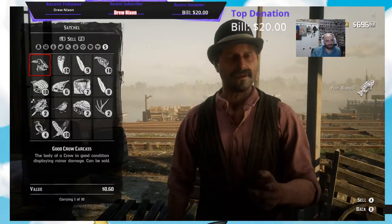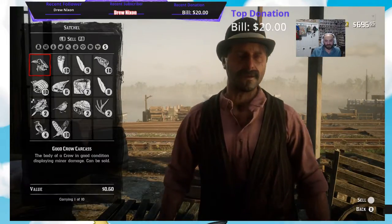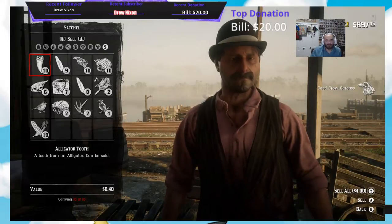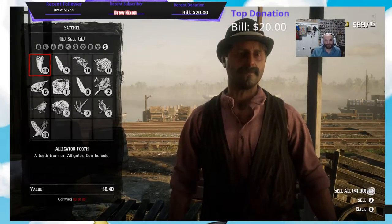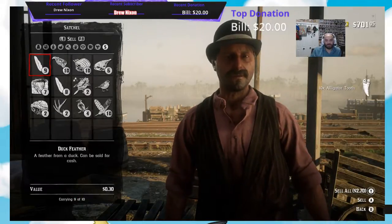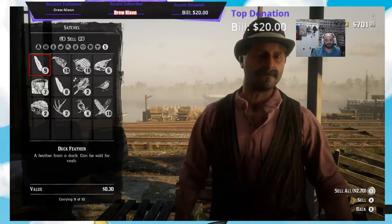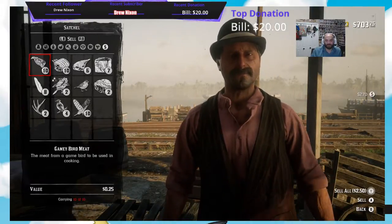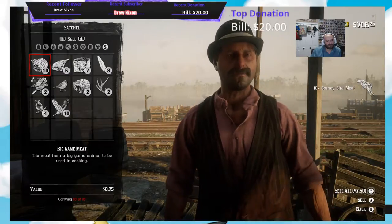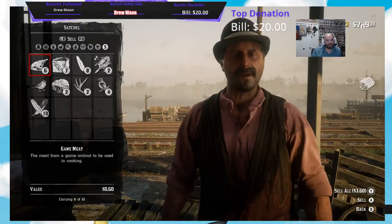The Bluegill Pore is $0.30. The Crow is only giving me $0.60 for the carcass. The Alligator Teeth are $0.40 a piece, so that's $4.00 for 10 of them. The Duck Feathers are only $0.30. The Gamey Bird Meat — the Big Game Meat is $0.75, so that's $7.50.